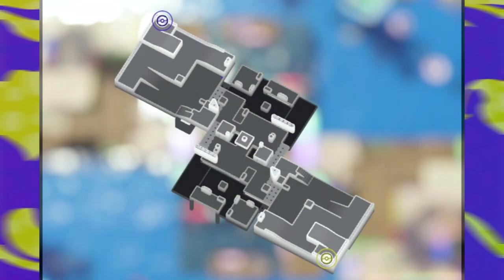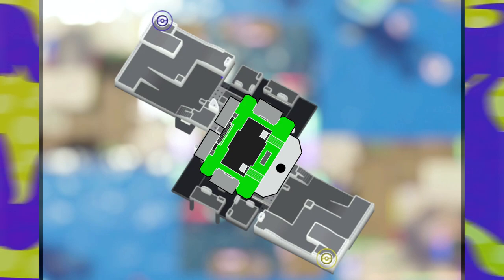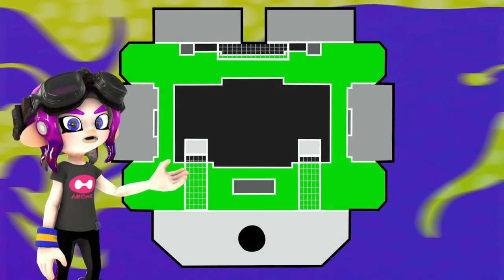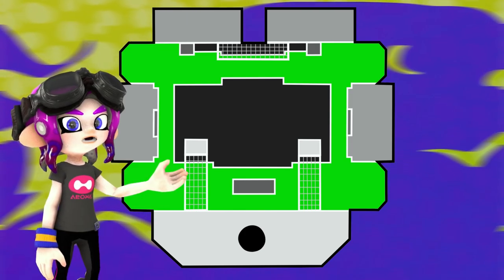Now the size of the map is going to be incredibly small — smaller than any other stage in Splatoon's history. For reference, here's Makomart in Splatoon 3, and here's Machi Trippletail in comparison. It is a tiny, tiny map. But that's the idea behind it. It's meant to give you the feeling of a claustrophobic and tight location from which you have no escape and nowhere to go. You can only fight and defend.